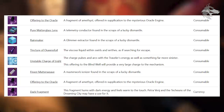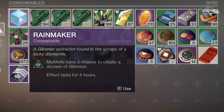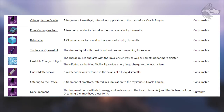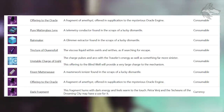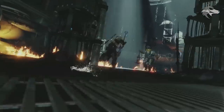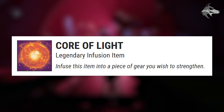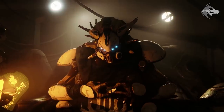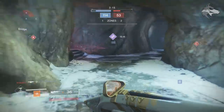There are a bunch of new consumables from Forsaken: the Offering to the Oracle, the Pure Matterglass Lens, Rainmaker, and a Glimmer Extractor found in scraps of a lucky dismantle — which grants more glimmer when killing enemies. Some players have been getting these by deleting early Forsaken gear. There's also the Core of Light, formerly called the Apex Catalyst — a legendary infusion material updated once again — which lets you infuse an item into a piece of gear you wish to strengthen, though exactly how it works is still unclear.